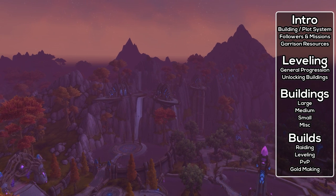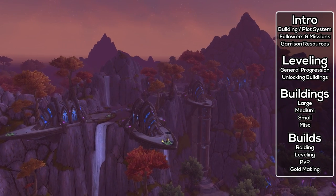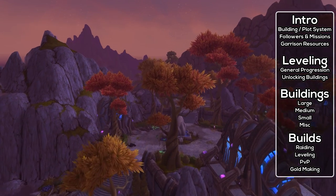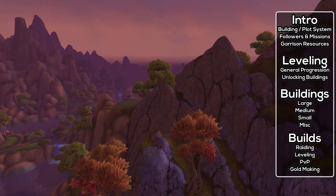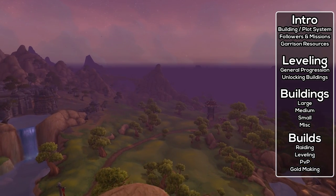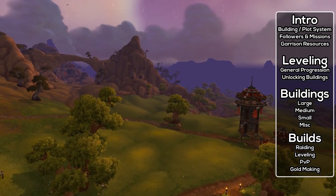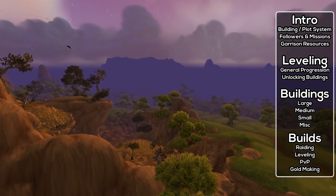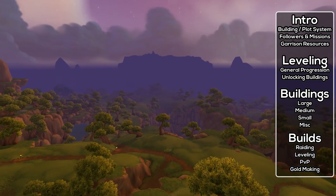Before talking about specific buildings, it's worth explaining the work order system, which is a very important part of many garrison buildings. Work orders allow you to turn in one kind of resource and get another — always a favorable trade. You can stack up to 7 work orders on a level 1 building, 14 on a level 2, and 21 on a level 3. Each takes four hours to complete one at a time, so 10 work orders stacked up would take 40 hours total.